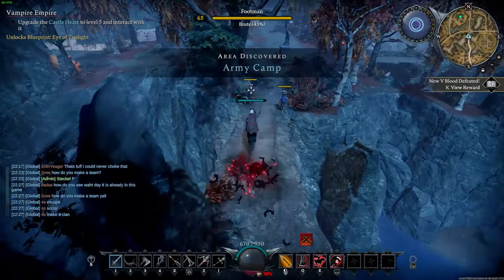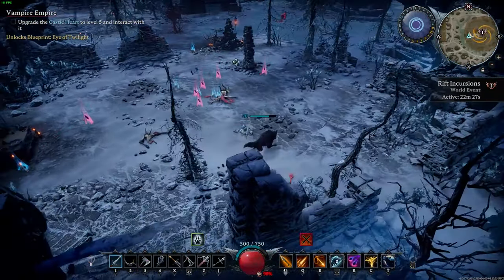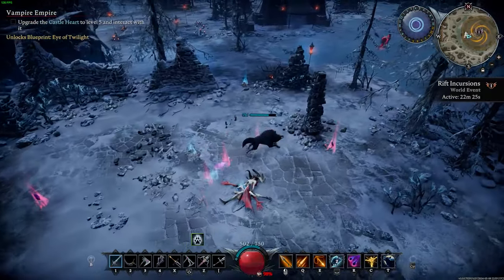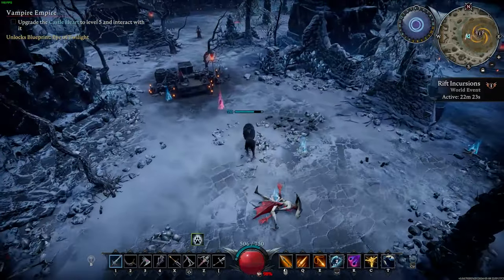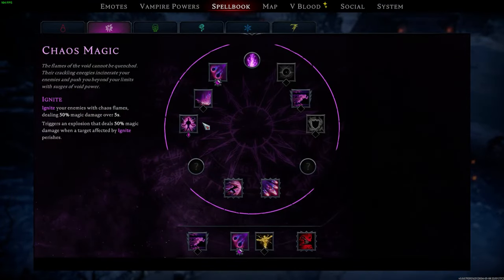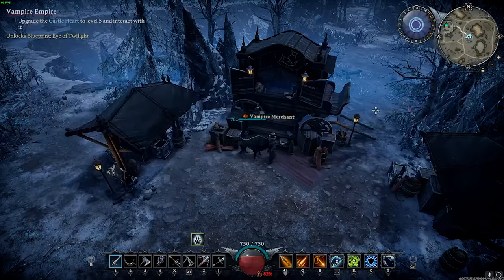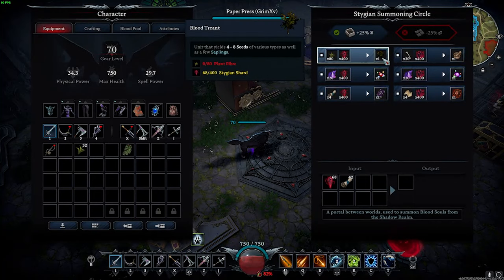I'm putting together a separate video for the weapon piece, but the core of my plan is to unlock my passives early and stockpile as many normal and greater stygian shards as I can. A lot of people think these shards are just for passives, but they're actually not — outside of unlocking the passives, the normal stygian shards can also be used to purchase blue weapons or spawn resources at the summon circle.